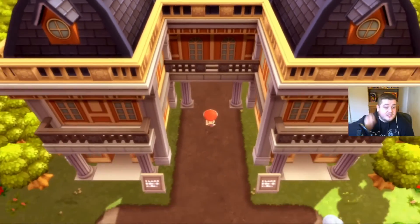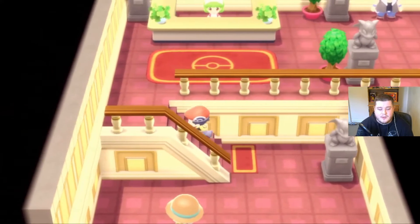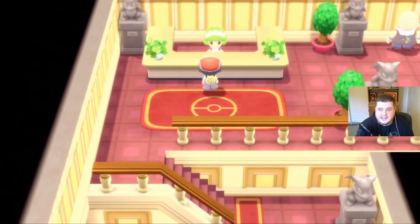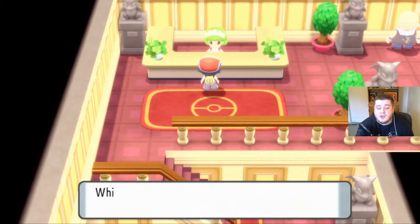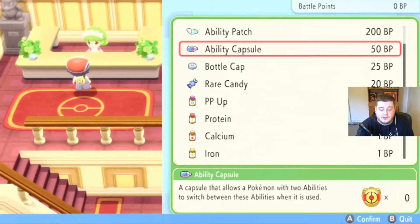Depending on what you want to do will depend on how many Battle Points you have to collect. If you just want to change to another standard ability — say the Pokemon has multiple abilities — you can go and buy an Ability Capsule, which will switch between two standard abilities. For example, with Graveler, it has Sturdy and another common ability, and it would switch between those two. That's 50 Battle Points.